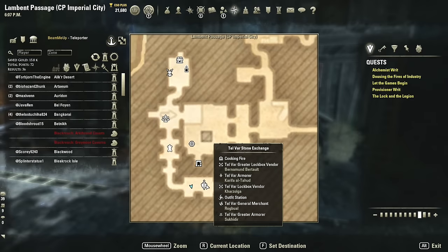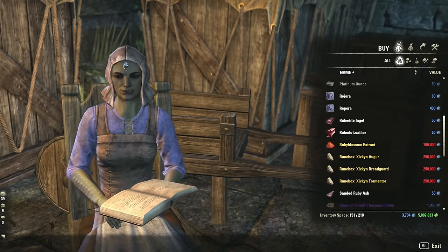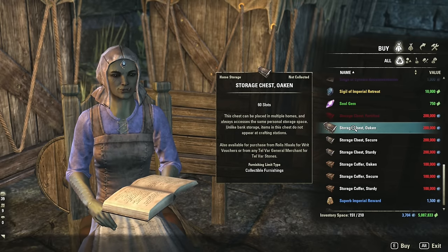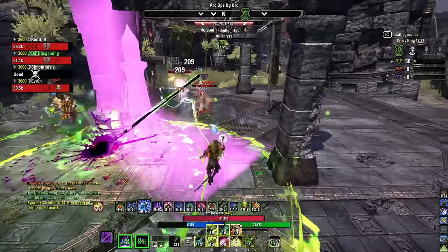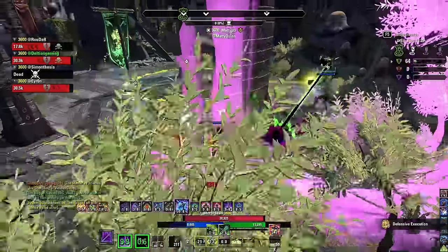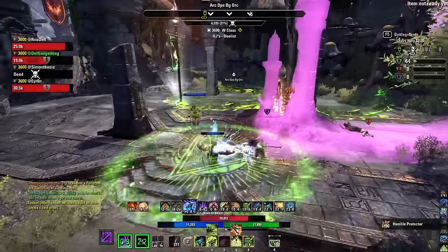Tip four: storage space. Buy storage containers, put them in your house, and start storing stuff so as soon as you create your character you can zip to your house and get to work leveling. There are large chests (60 items) and small coffers (30 items), you can get four of each. They can be purchased with Master Crafting Writ Vouchers, Tel Var Stones from Imperial City, or the Crown Store. Total of 360 slots available.